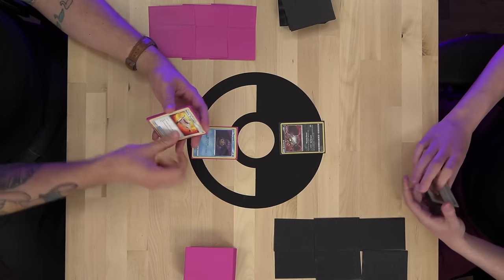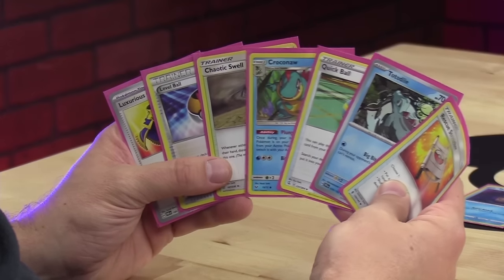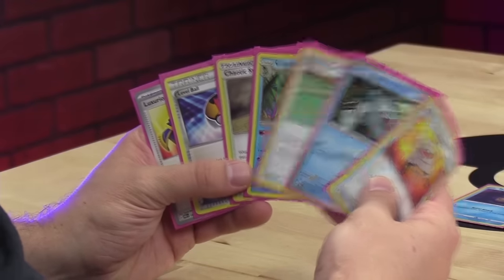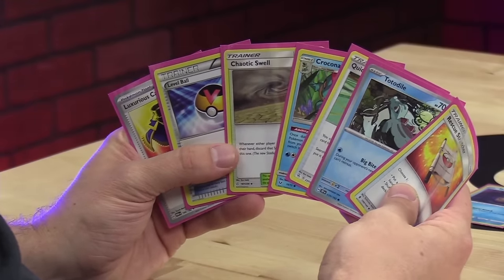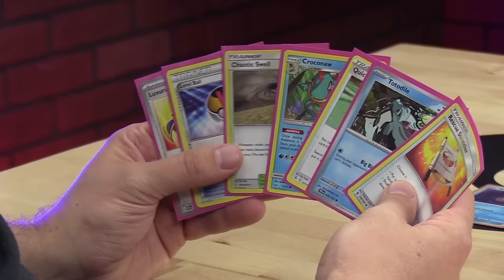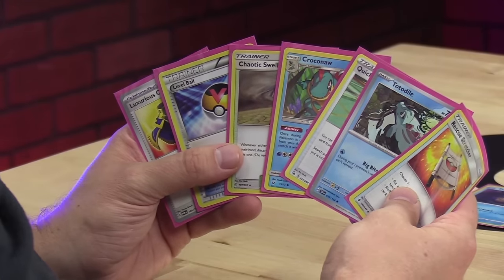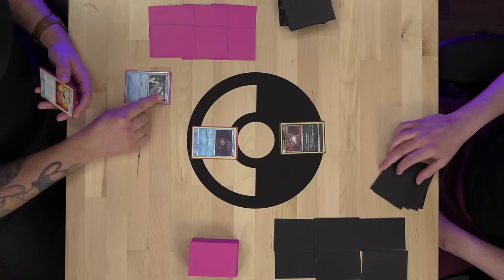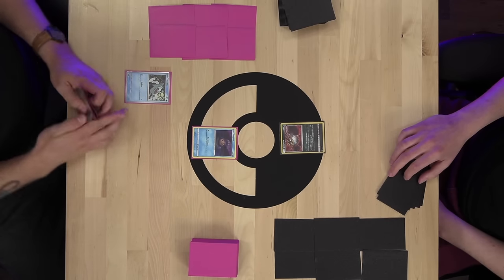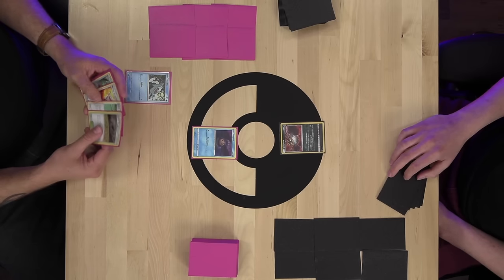I'll bench Totodile. I think I like turn one Chaotic Swell against Alex, because if he gets the Guzma Holly, he can't Artisan. I use Quick Ball to discard Rescue Stretcher. Let's take a look at what we got prized — got Croconaw in hand, so hopefully Feraligatr is in the deck. It looks like Feraligatr is prized — that is sad.